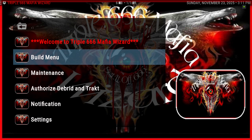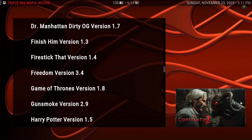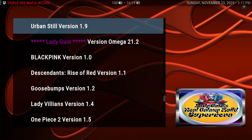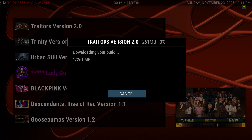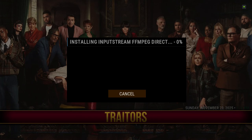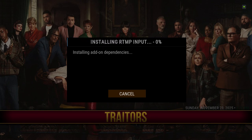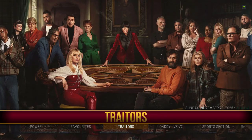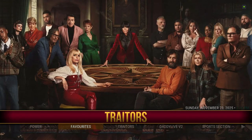I'm going to go straight into the build menu and find Traitors because there's a new version of Traitors out. Click on that, go down to Favorites — and it's still there. Alright then guys, thank you very much.